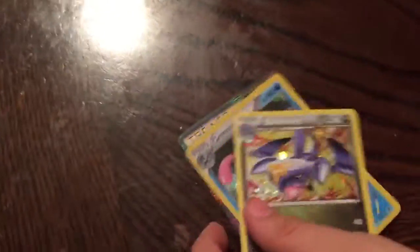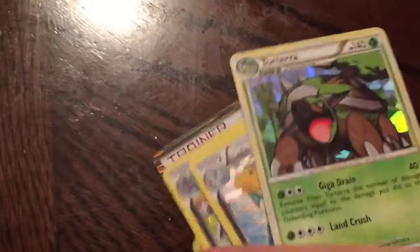And we got a Gartrump. Some of these are just holos, they're not really that rare. We got this Dragonite — it's not really rare, but it's good, it's pretty cool. And we got this pretty cool Torterra, which is also a holo.